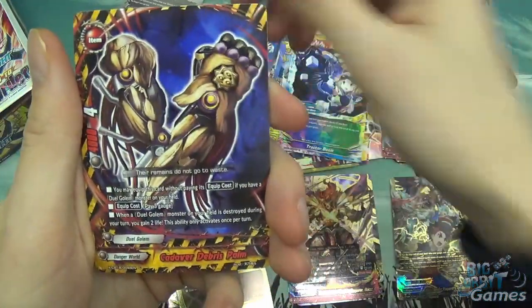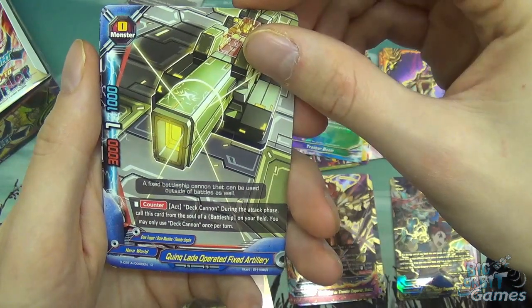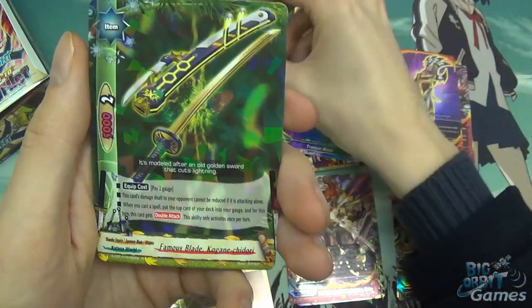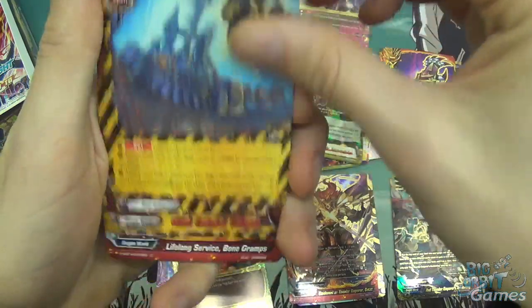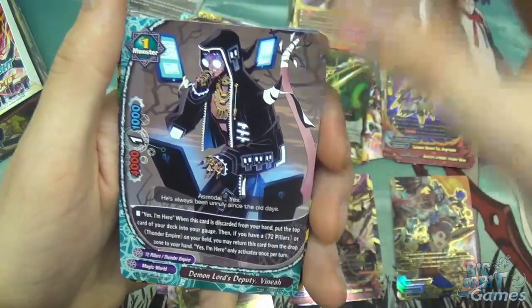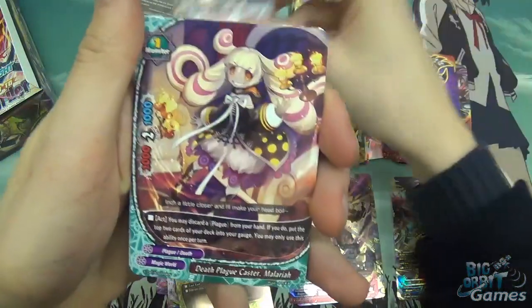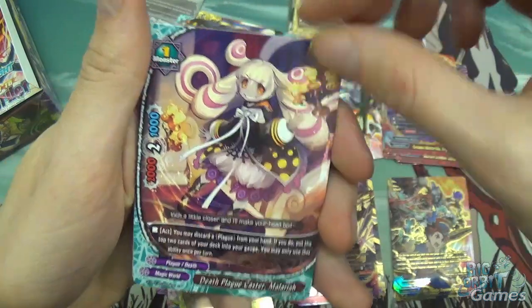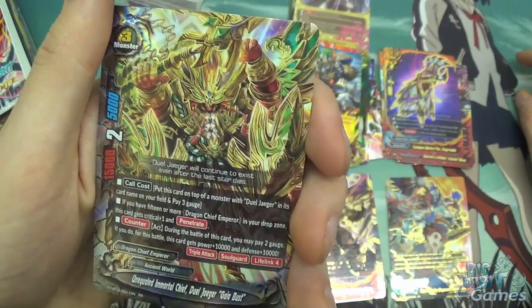Painful Needlefish, Cadva Debris Palm, Thunder Emperor's Orders, Quink Ladder Operated Fixed Artillery, and Famous Blade Kogane Chidori. Giant Cadva Catapult and Chaos Lifelong Service Bone Gramps, Veneer, and Emergency Fuel Supply. Chaos Arms, Death Plague Caster Malaria, Thunder Emperor's Orders, Knight of Tender Love, and Unequaled Immortal Chief Jewel Yeager Gaia Bust.